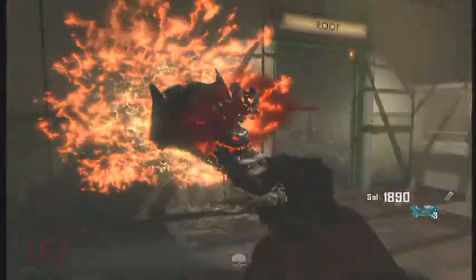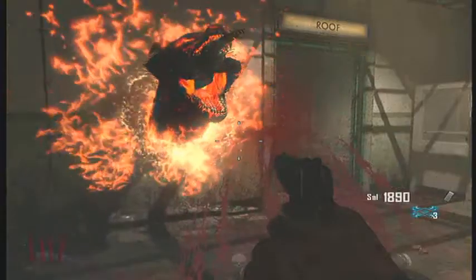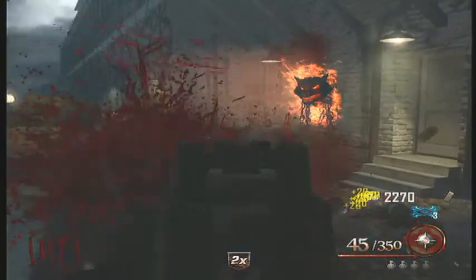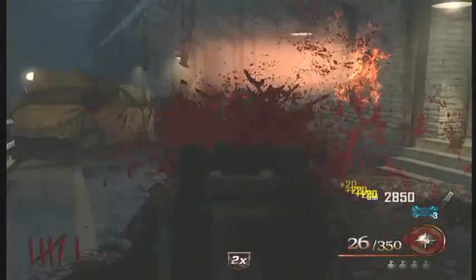The first thing you're going to want to do is feed all three dogs. The first dog is located in the middle, or above a lava pit. The second dog is located in the infirmary, and the third is located out by the dogs.